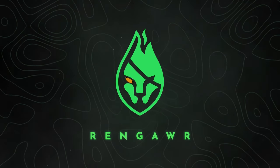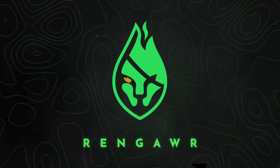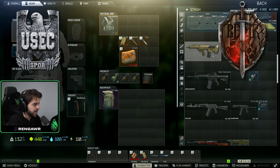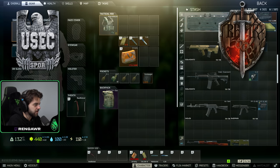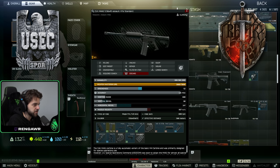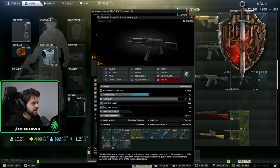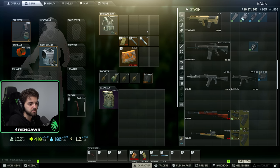Starting off, you have the choice of either USEC or Bear. If you pick USEC you get the 5.56 MDR and the M4A1 as starting weapons. If you pick Bear you get the AK74M and the PP19. USEC gives you an easier time on Lighthouse since rogues are friendlier, but Bear's starting weapons are kind of better. The MDR and M4 aren't great early — I usually go USEC, but it's up to you.